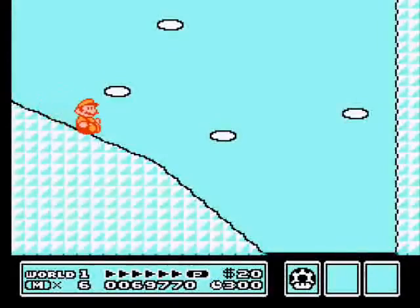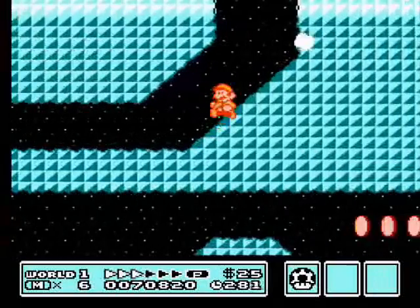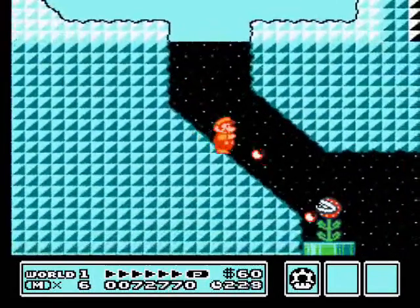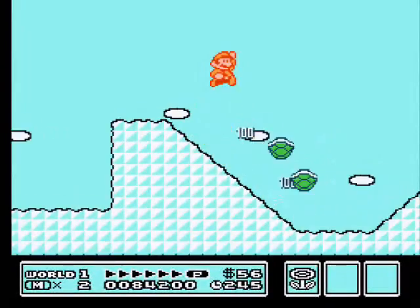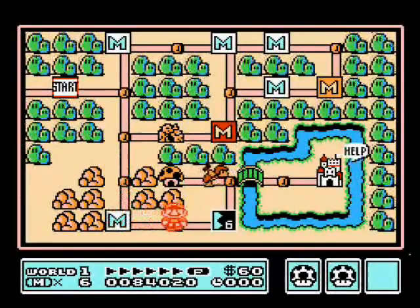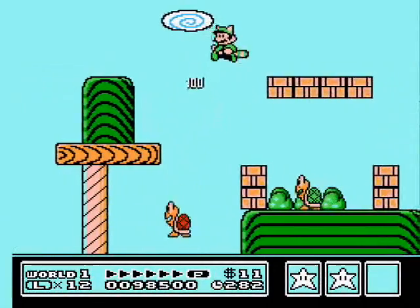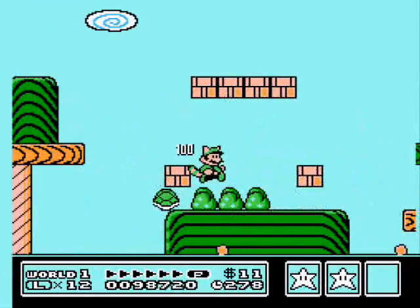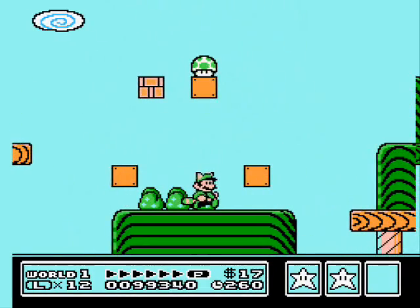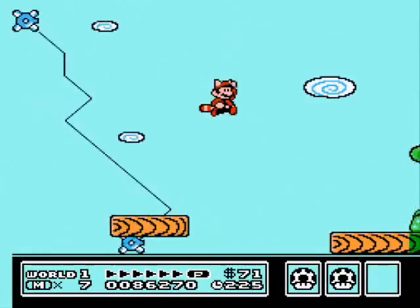Stage 5 starts with you sliding downhill taking out buzzy beetles. After a piranha plant there's a fork — take the top route, bump the invisible music note block to spring up for a coin bonus, and you're basically at the end. Just watch the piranha plant's fireballs. If you take the scenic route, you'll meet a few koopa troopers, grab a flower block, and the end is right there anyway. Stage 6 requires a lot of jumping. Knock the turtle shell into its buddy and get the mushroom block, then send a Koopa Trooper down and move out of the way. Jump two blocks for coins if you have the tail to whack them or if you're small enough to fit underneath.